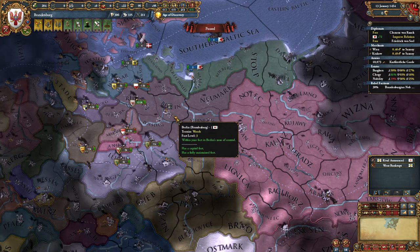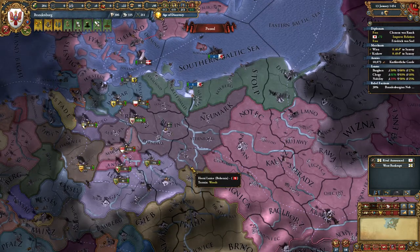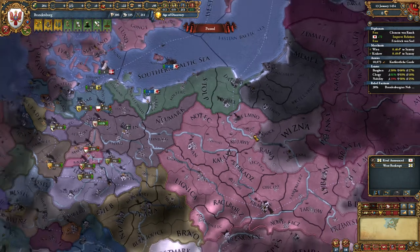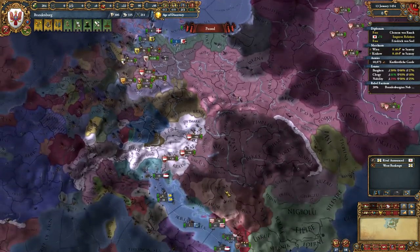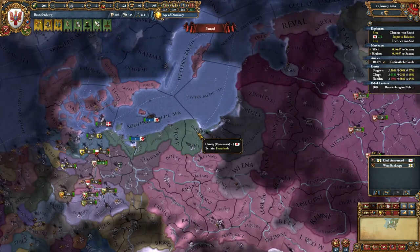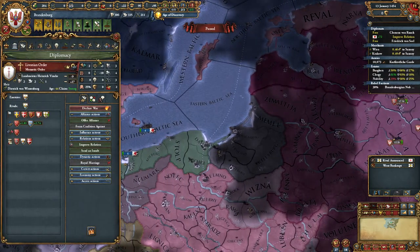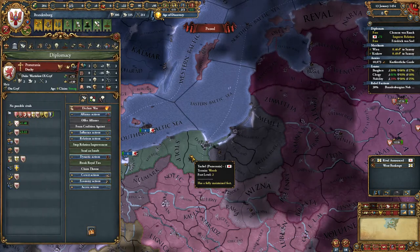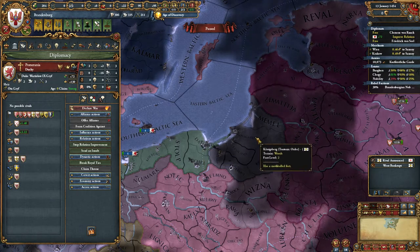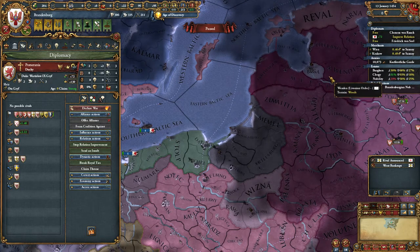I think that's going to be it for this video - Jesus, that's 40 minutes and I did so little. 10 years in-game, 40 minutes out here. So that's the plan - if there's a peace timer on them right now they've got until 1465. If I can annex Pomerania within the next five years I can form a claim on the Livonian Order, vassalize them, and then the Teutonic Order will be weak enough that I'll be able to vassalize both and I've got the whole Baltic coast.